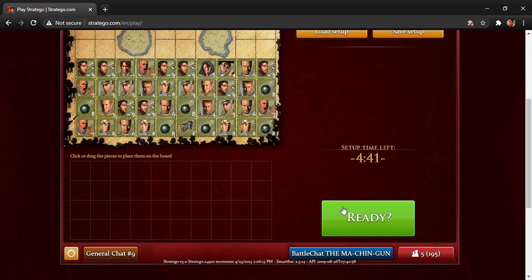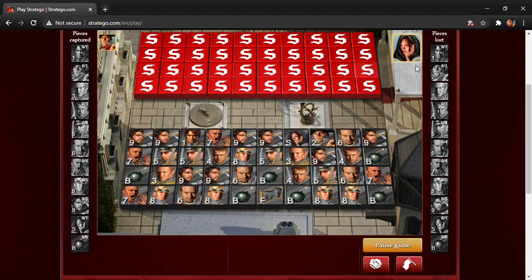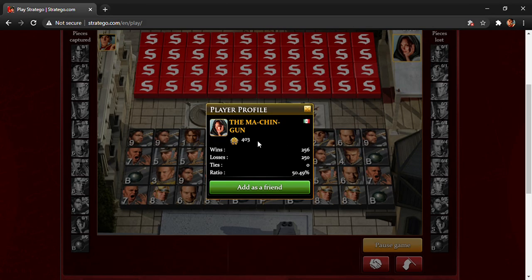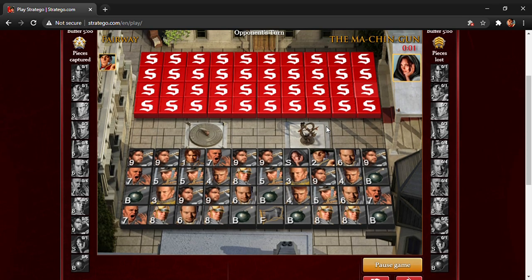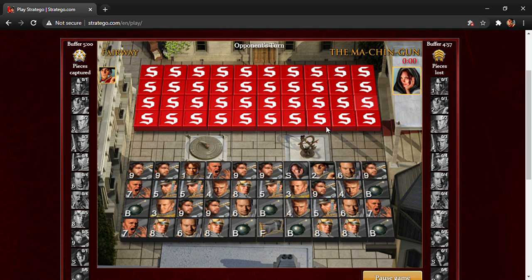Hello everyone, I'm back today with another video — today we'll be playing with the Machine Gun. He is 403 ELO and just over 500 games, pretty even ratio, probably zero ties based on the wins, losses, and ratio. I've gone ahead with the setup I'll usually use for 300-400 players; I've been using this setup for quite a while and it usually works pretty well.